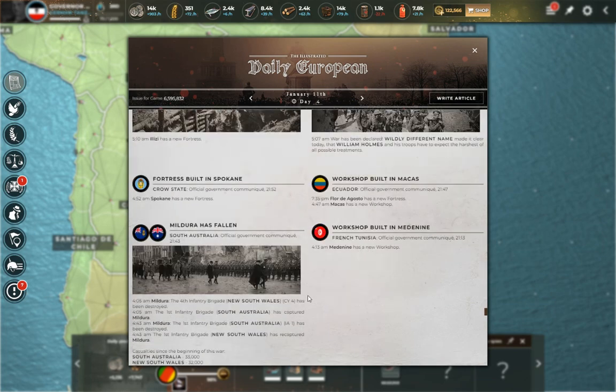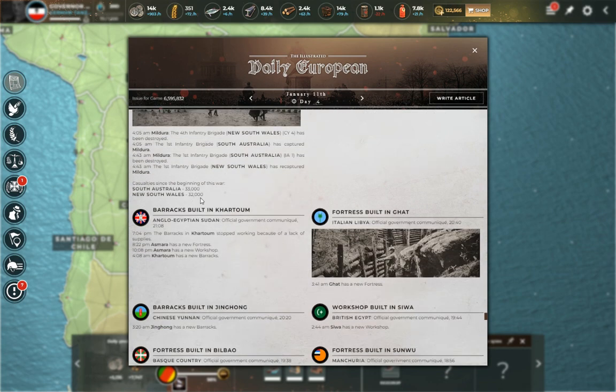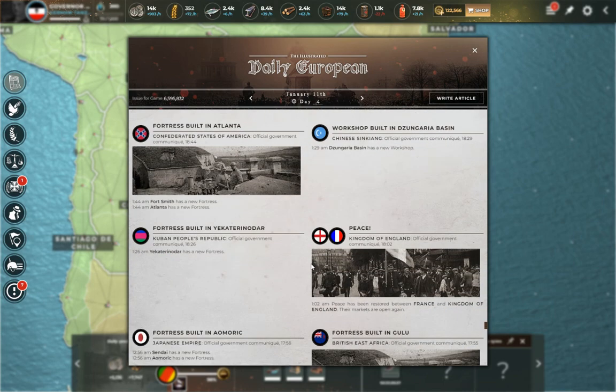One more: South Australia versus New South Wales. New South Wales is also at war with British New Zealand. New South Wales total casualties: 32,000 here versus South Australia, plus 3,000 versus British New Zealand — so about 35,000 total. Not a huge hit, but even 30,000 is about a third of what you start with. That's not good early in the game. Sometimes you just get attacked and there's nothing you can do — a noob attacks you and that's that.